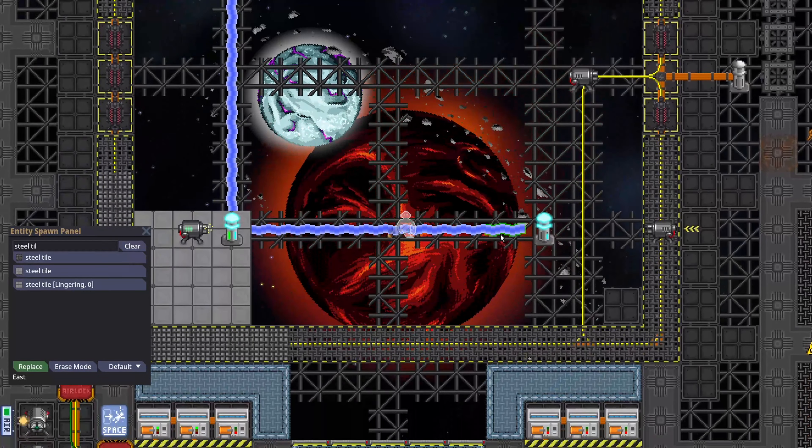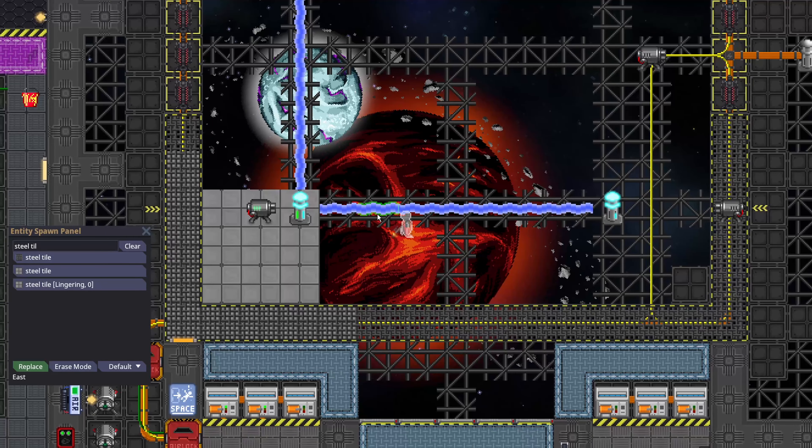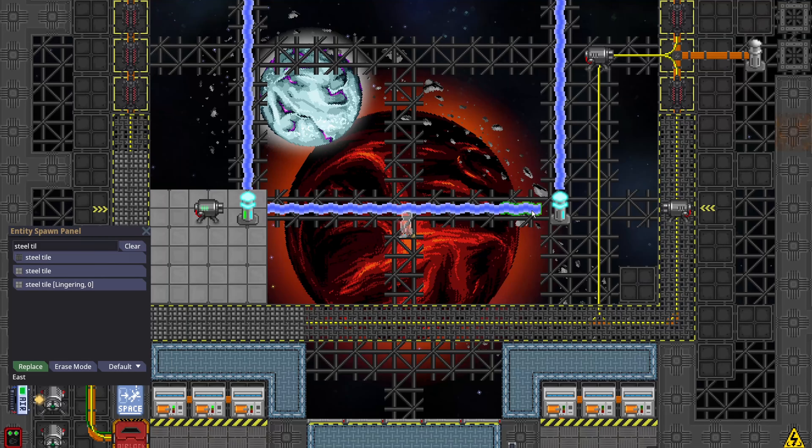So the maximum range that a containment field can actually jump is seven tiles. Counting it out — one, two, three, four, five, six, seven, eight — that's the maximum range.